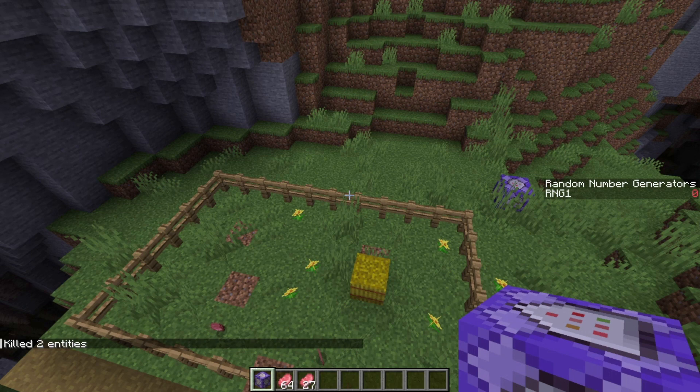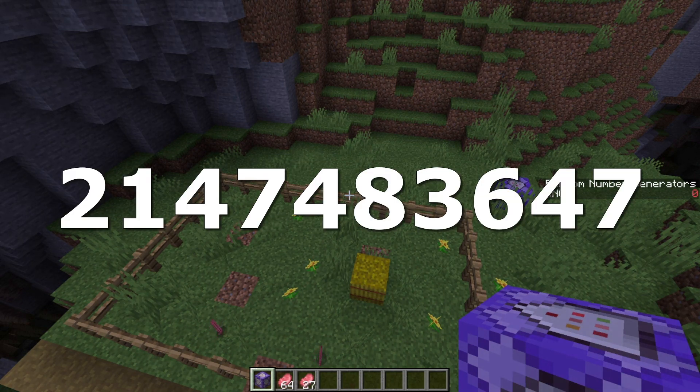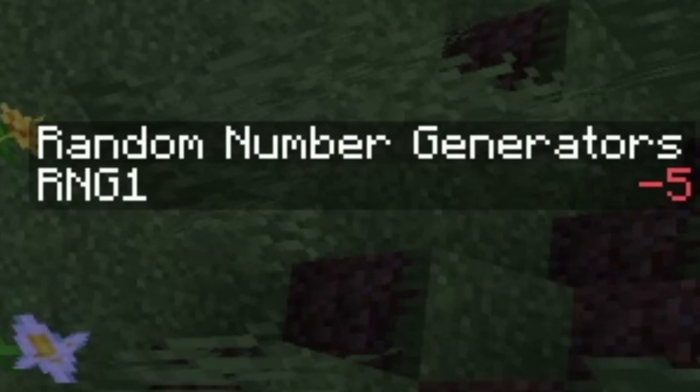By the way, these random number generators, depending on what your pids can be set to, can go all the way up to the 32-bit integer limit, or approximately 2.147 billion. And you can also use negative numbers if you so desire.